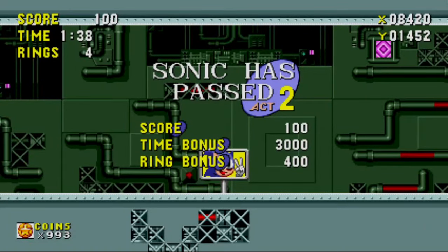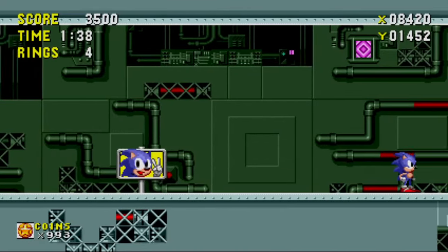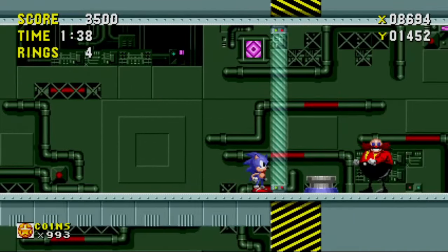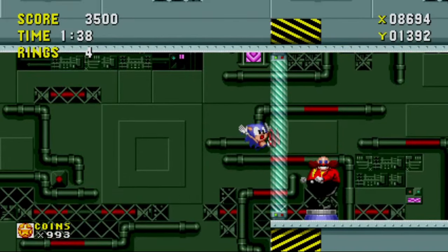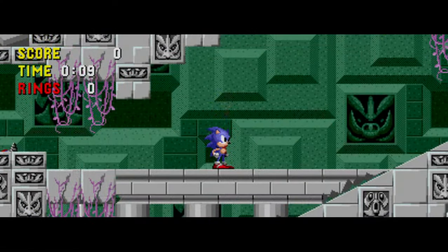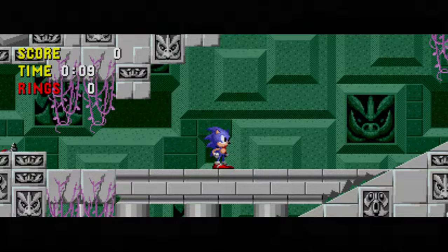This is it, folks — the final act of Scrap Brain. We're almost done with the game. But what's this? We fell into one of Robotnik's traps and landed in some kind of re-skinned version of Labyrinth Zone. It seems these factories might have been built over top of sunken ruins, and the water's even purple from all the pollution — who knows what they dumped into the water. Just like Labyrinth Zone, we see stone and brick tiles in both the background and foreground, some even with little faces on them. Really isn't too much to say since we've already looked at this tile set before. Now let's take a look at the level map.